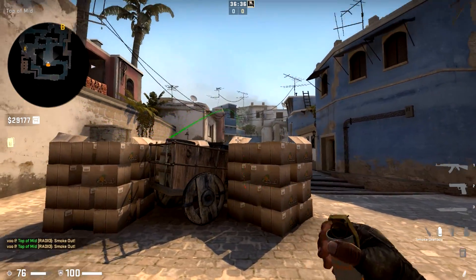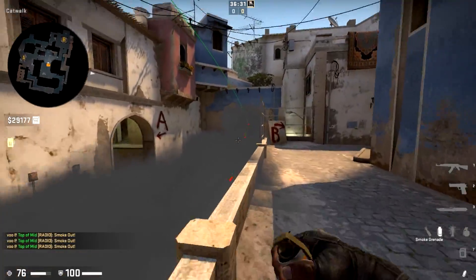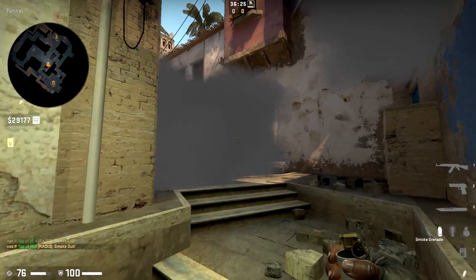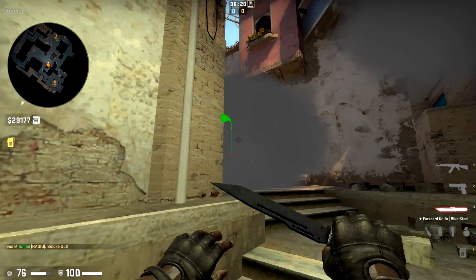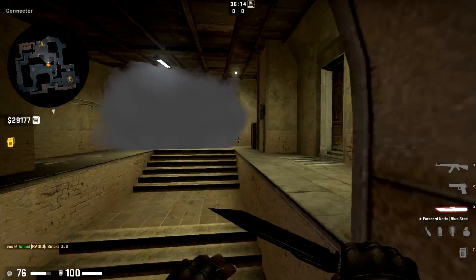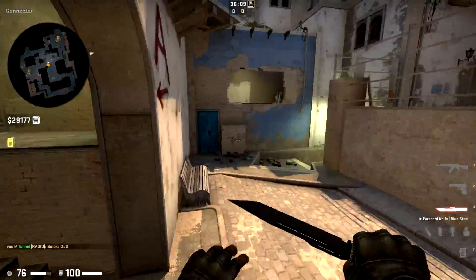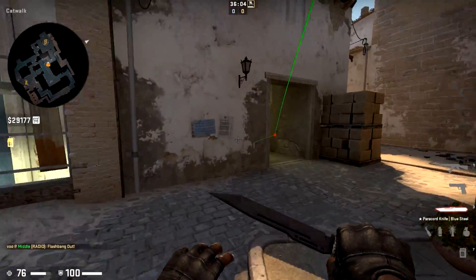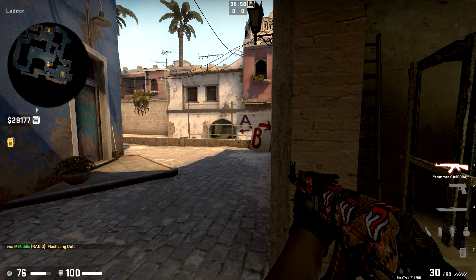You can toss a smoke in the window from the top mid player, and you can have the underpass player - who's important to add an extra angle from which you can shoot at your opponents - come here and toss a top connector smoke. The reason you really want the top connector smoke is because now they can't shoot at you from A as you head up Cat, and the connector is basically a death trap with no comfortable angles to play. So you can get a player in Con, easily have a player move up Cat, toss a flash into Ladder, and easily take control of Ladder as well. And once you've got that, you can pretty much go anywhere.